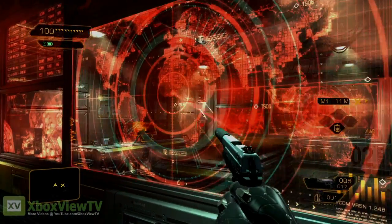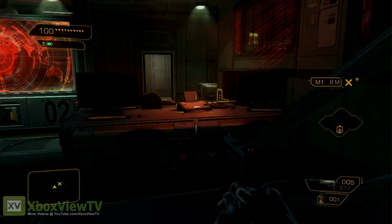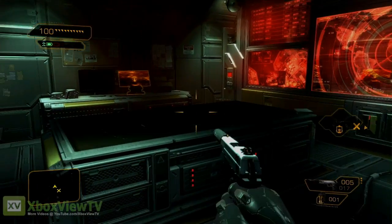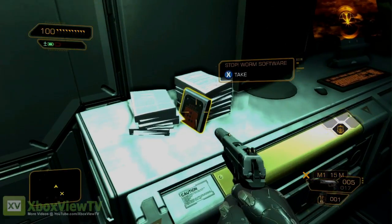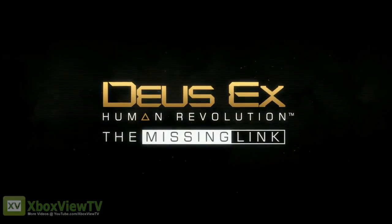Here it is, the CIC. From here, Adam should be able to complete his objective. Or will he? You'll have to play The Missing Link to find out what happens next, because in Deus Ex, the choice is always up to you.